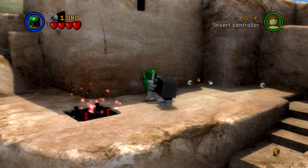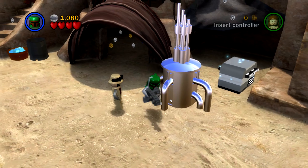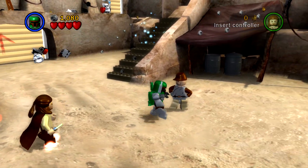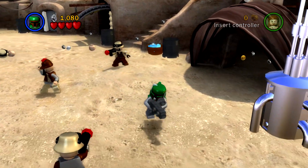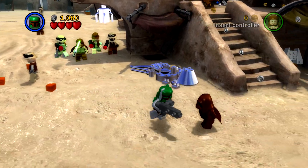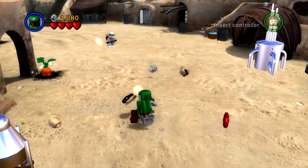Moving on to the level packs: Poe's Quest for Survival is a whole new adventure following Poe Dameron's journey back to the Resistance base after his escape from the First Order left him stranded on Jakku. Poe must search for BB-8 and locate a ship to escape the desert planet. Playable characters include Naka Iit, Ohn Gos, Poe Dameron, a Jakku clan leader, Steelpecker clan raider, and the Strus Clan Speeder in micro and full size.